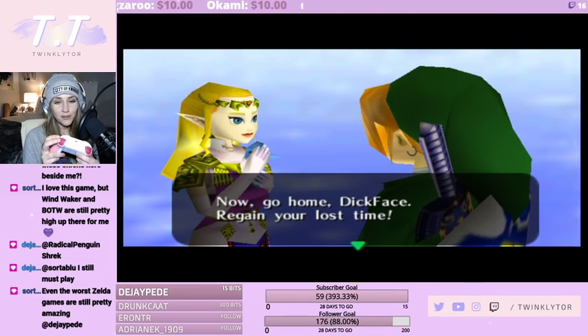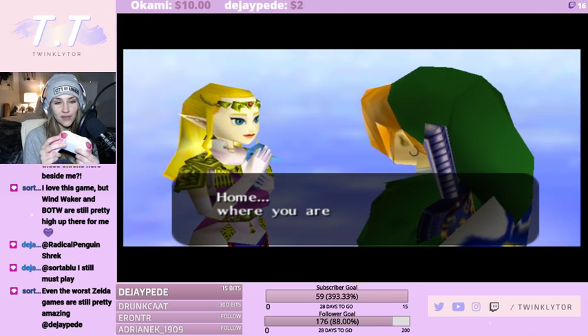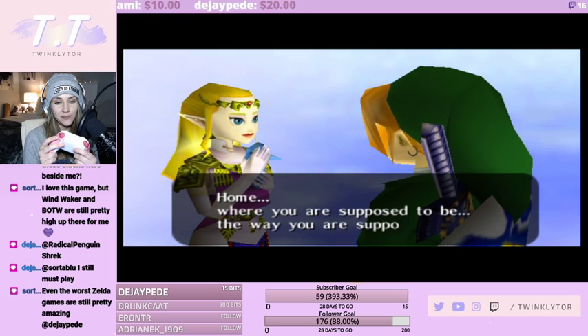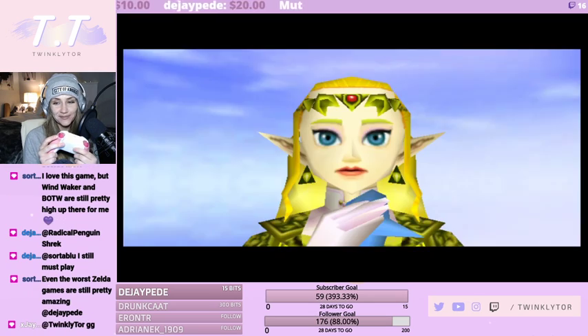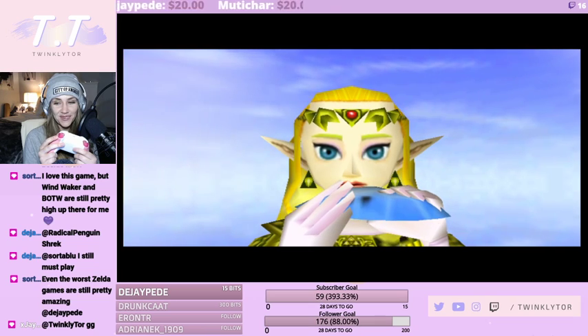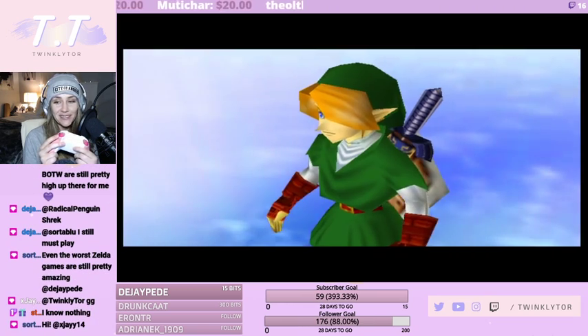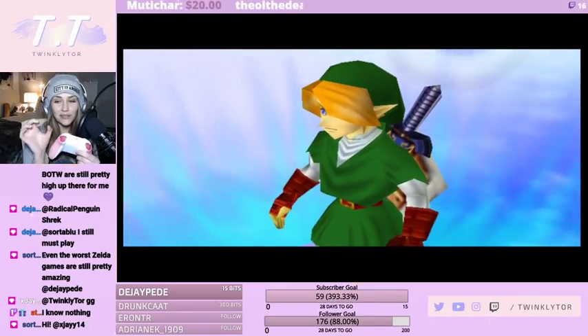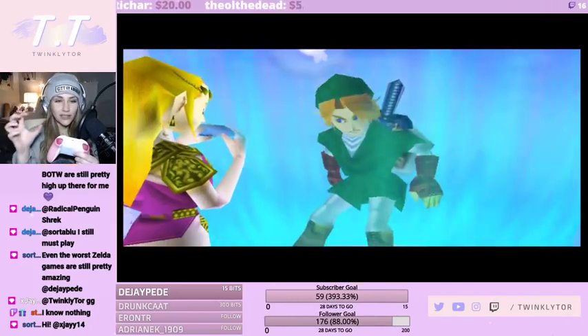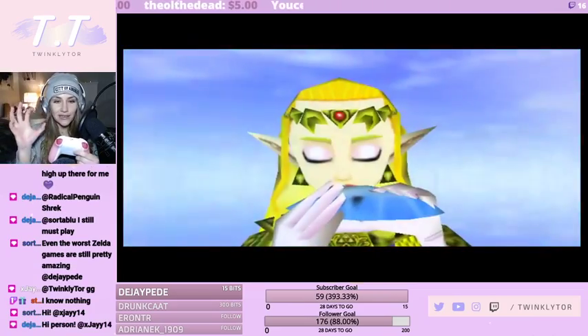'Now go home Link, regain your lost time. Home — where you are supposed to be, the way you are supposed to be.' Here we go guys, timeline split into three! Stefan, this is the pinnacle of Zelda lore — this is what splits the whole Zelda timeline into the three different timelines. This is the game that makes everything confusing.